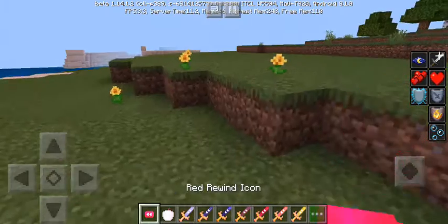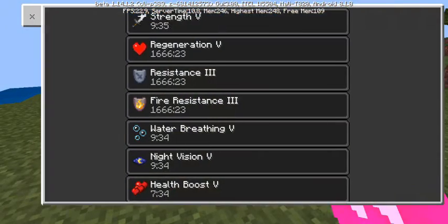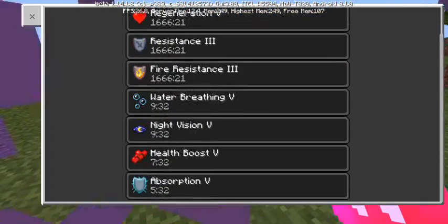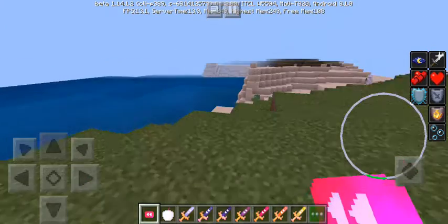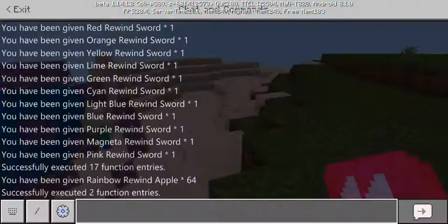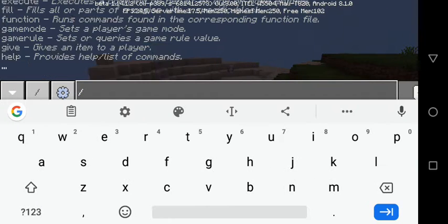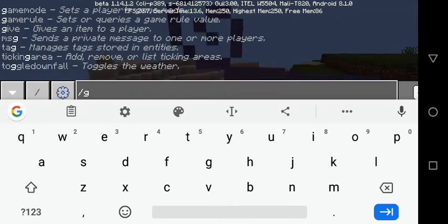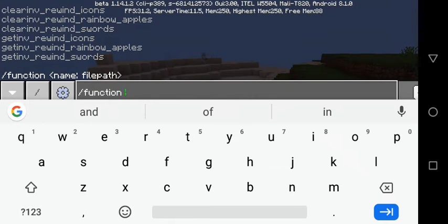If you use this rewind button, it will give you regeneration. That's what it gives. I already tried it. Now we're going to spawn some other kinds of rewind icons. We're going to use the function command to get some more rewind icons.